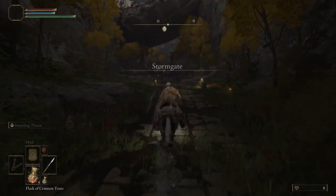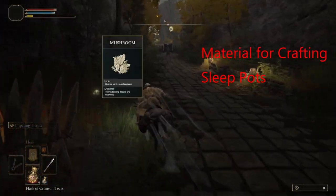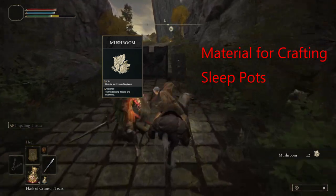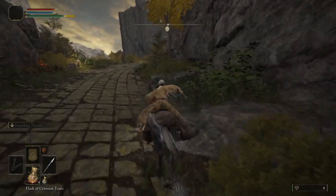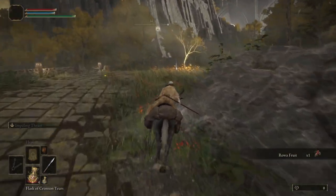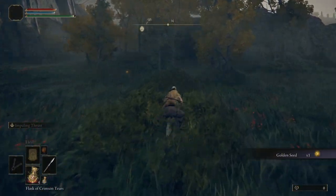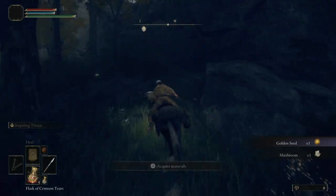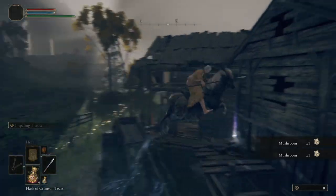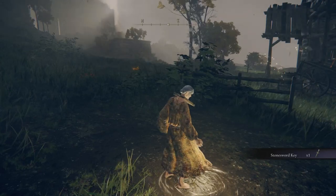As we are heading north, we're going to come across the first batch of mushrooms. The mushrooms spawn pretty much all over the route, so just look on the ground as you're running around the landscape — I'm not going to point them all out, just that first set. We're coming up on a golden seed — go ahead and pick up all the golden seeds on the route. We're going to stop at the site of grace, pick up a stone sword key, touch the grace, and then head east towards the strength tear.